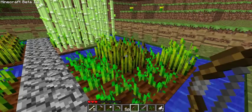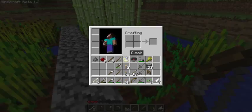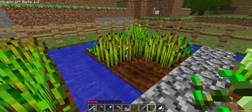First of all, let me point out from the last episode that this wheat right here is ready to harvest. I was reading up — you can crouch by pressing Shift and walk on the farmland without hurting anything. So that gave us one wheat and some seeds. Let's go ahead and replant that and gather the rest of this stuff.